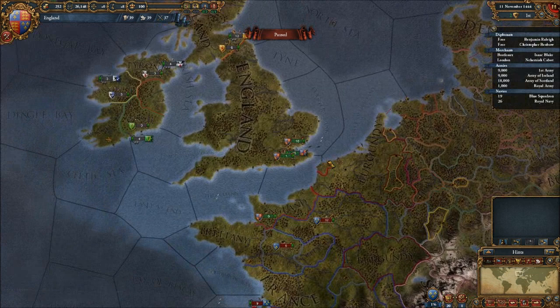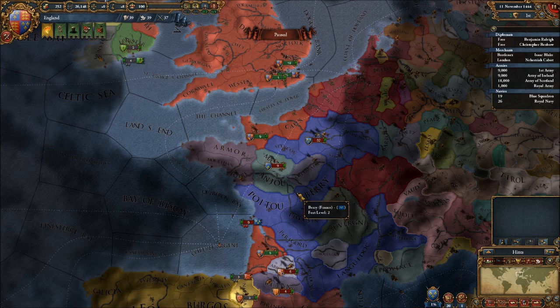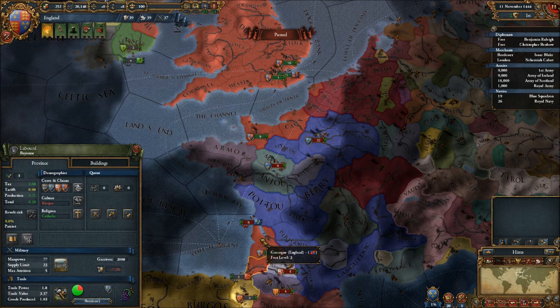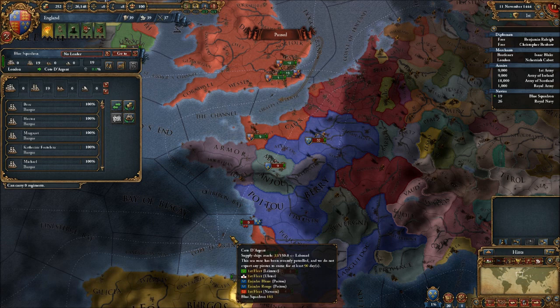Pip pip cheerio! The starting point of England is good, but we're at war with France, so that's not so good. There are people out there who can probably win the Hundred Years' War without a sweat, but that ain't me. I know for a fact France is looking for these two provinces down here in the south, and I'm fine with that — they can take it. It's close to their trade node place. My big concern is getting the standing militaries out, so we're going to take our transport fleet and send them down there.